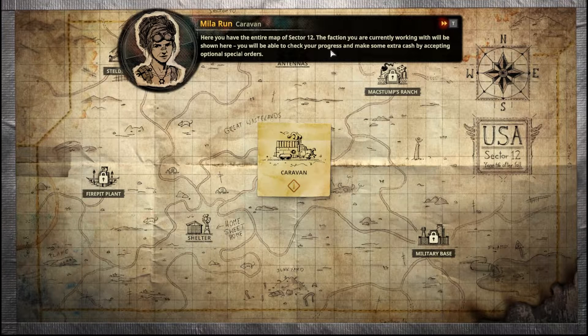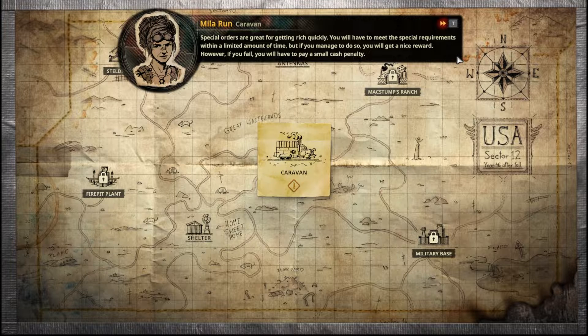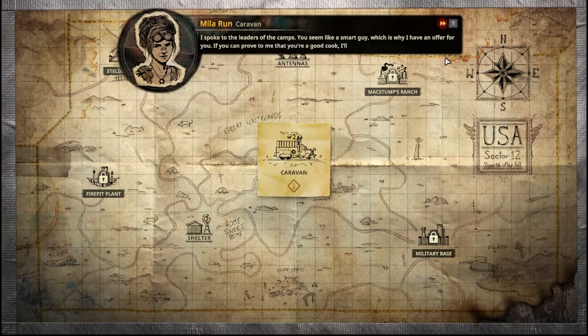Here you have the entire map of Sector 12. The faction you're currently working with will be shown here. You'll be able to check your progress and make some extra cash by accepting optional special orders. Special orders are great for getting rich quickly — you have to meet special requirements within a limited time, but you get a nice reward. If you fail, you pay a small cash penalty. I spoke to the leaders of the camps — you seem like a smart guy. If you can prove to me you're a good cook, I'll introduce you to another leader.